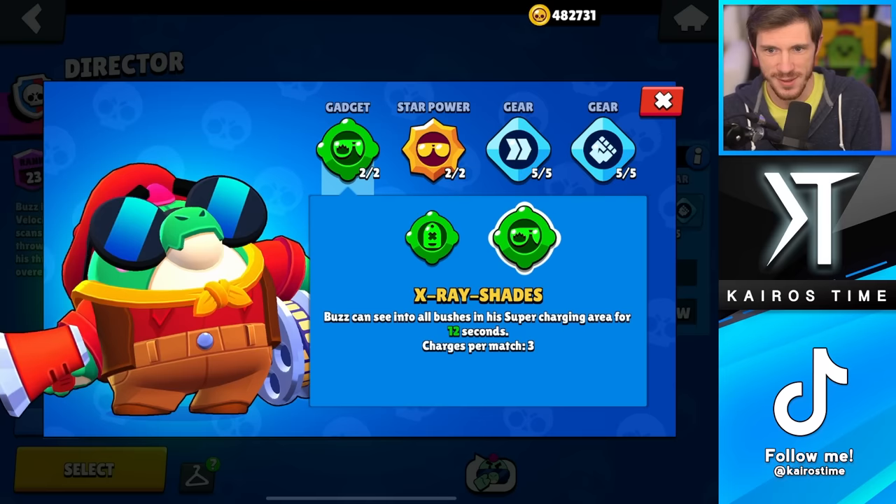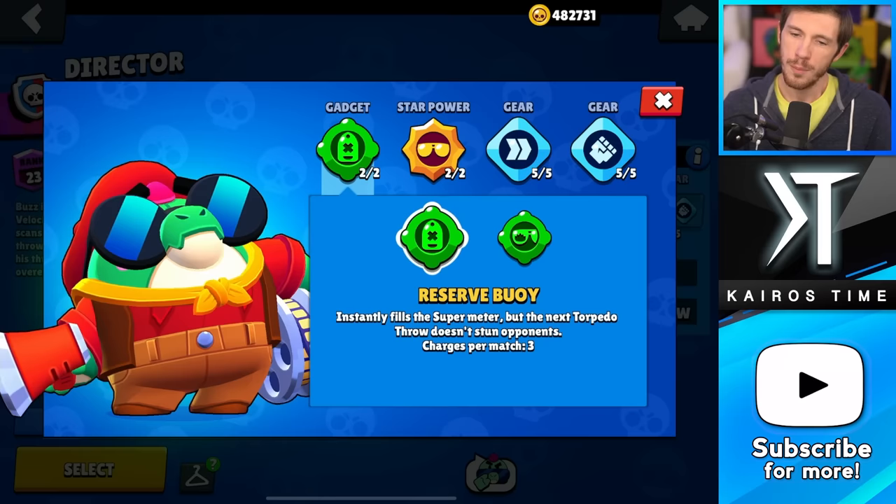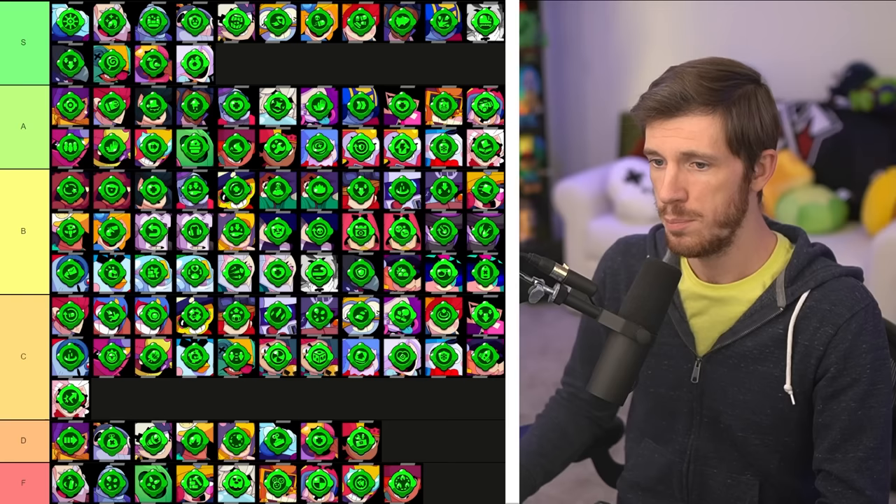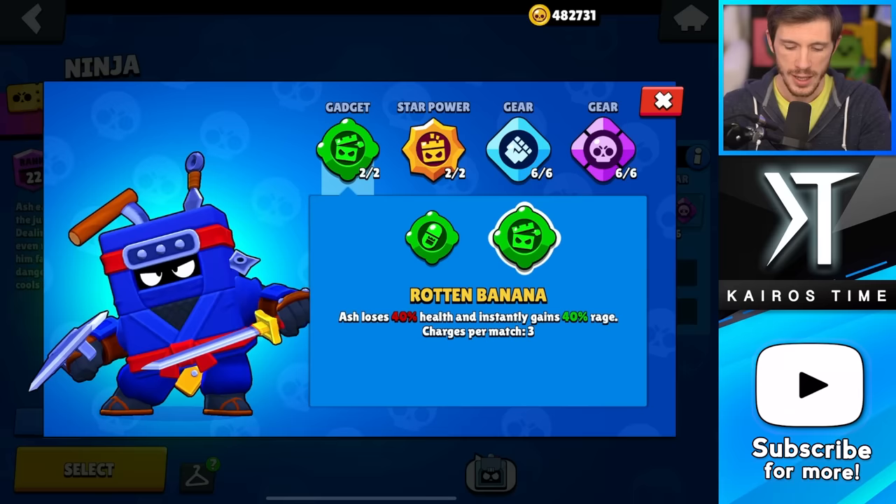Next is Buzz, and both of these are pretty good. X-Ray Shades is obviously the better option on really bushy maps and pairs very well with his I-Sharp Star Power. But overall I think the better choice is Reserve Bowie, just because getting an extra throw can completely counter some brawlers that can't deal with him getting up close. I'm putting both of them in the B tier.